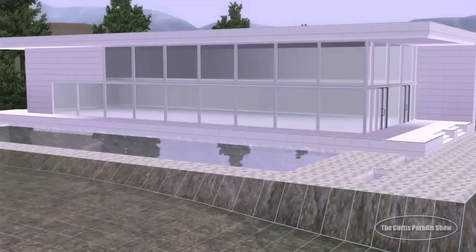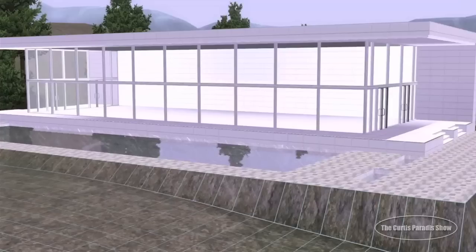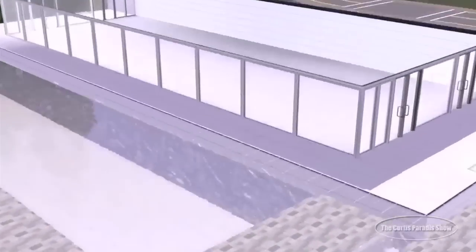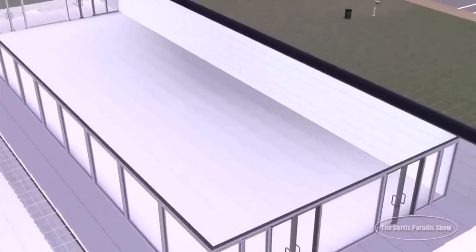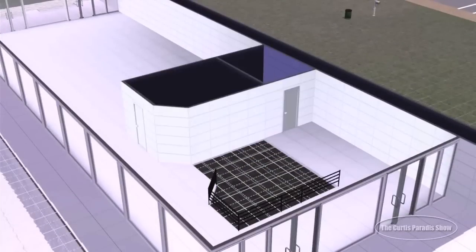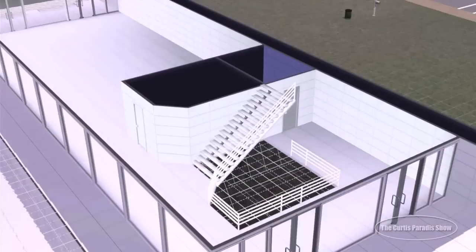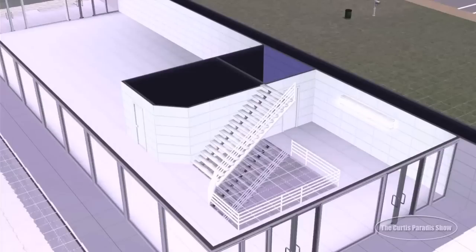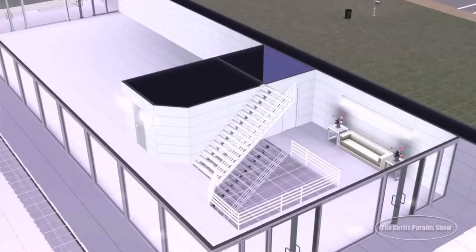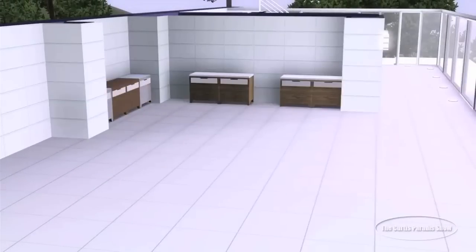You'll also notice that it is very white — I just made it all white. This is the second part to the concept: the house and everything inside it does not have color. There is absolutely no color in this house except for things that are either natural — plants and vegetation — or art pieces. That's the only place I'm getting color for this entire house.